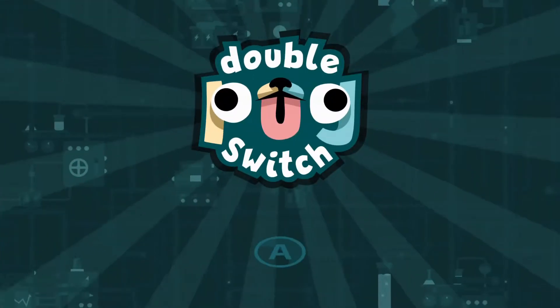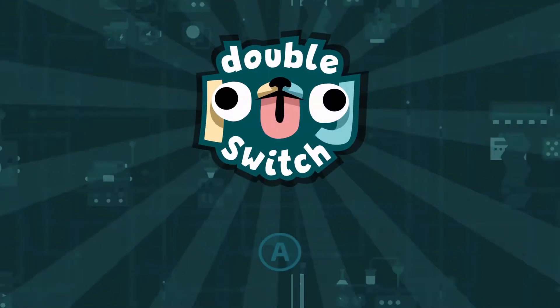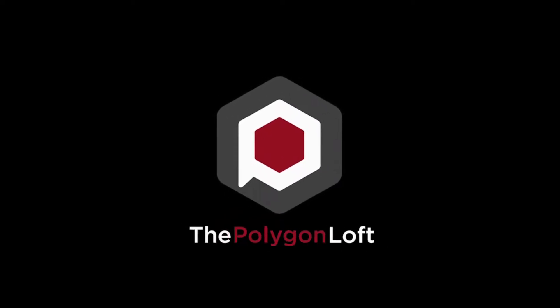Hello everyone, Matriarch here with a review for the Achievement Hunting 101 podcast. Today we're going to be taking a look at Double Pug Switch, developed by Apriori Digital and published by the Polygon Loft. Double Pug Switch was released onto Xbox on October 22, 2020.